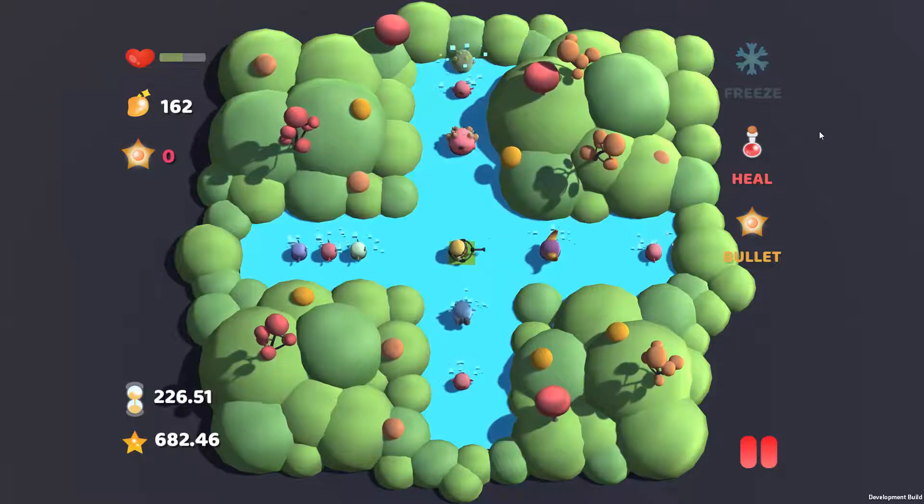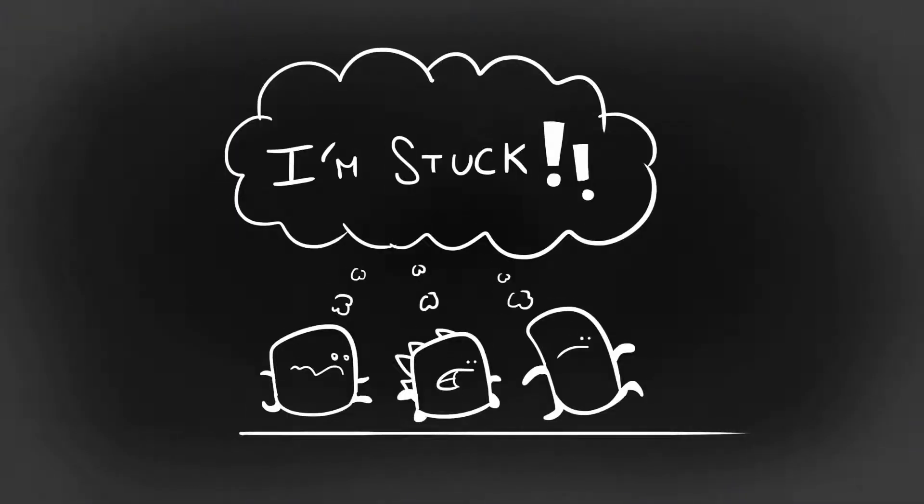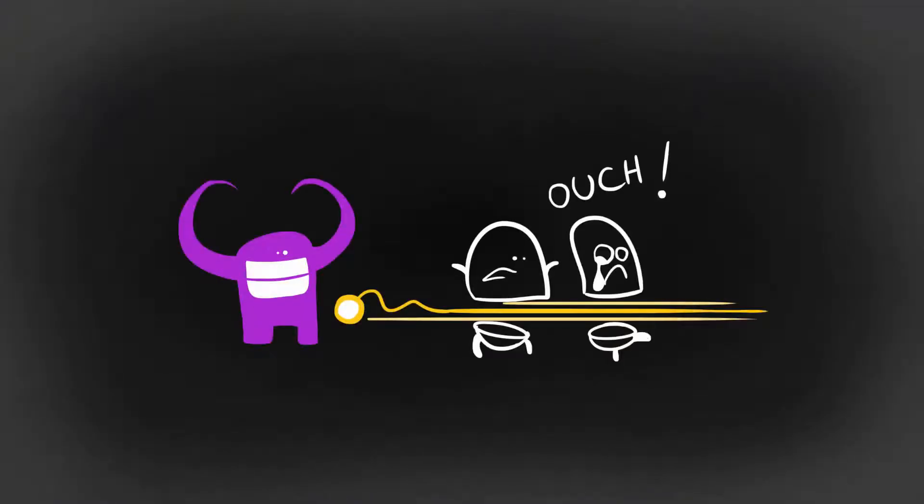The gold jelly is used to purchase various power-ups, such as the Freeze, which temporarily freezes all enemies and stops them from spawning; the Heal, which gives the player a couple health points; and the special bullets, which can destroy any enemy except the Horned Purple ones.